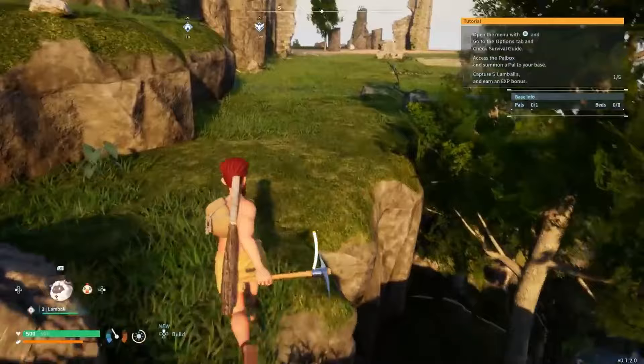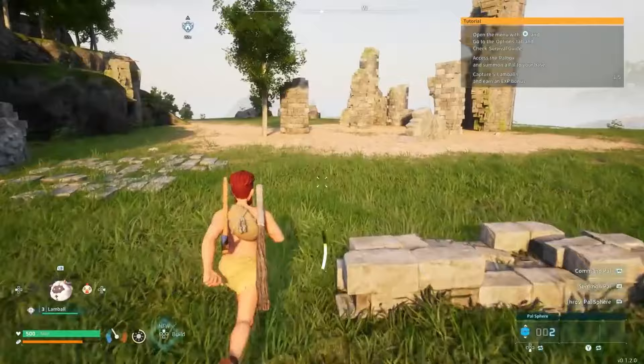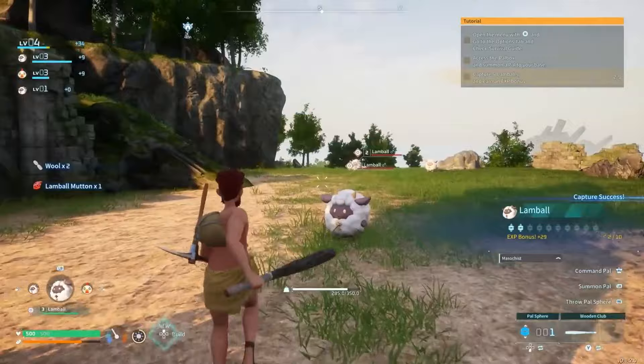Among the many water type pals in Palworld, Jormantide stands out as one of the most intimidating. This huge sea dragon is dubbed the Emperor of the Sea for a reason — not only does it look regal, but it also has the power to blow most other pals out of the water. Players are going to need to upgrade their tech if they want to catch one.